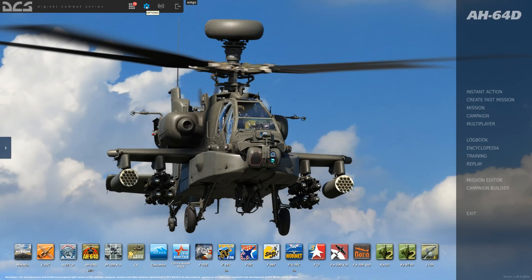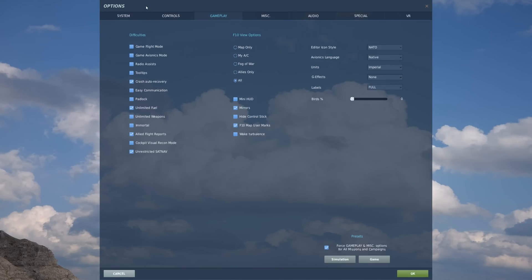To determine how the CPG identifies units it spots, it can be determined by how you set up your labels and F10 map view options. Select Options and then the Gameplay tab. From Labels, we can select from the following: Full and Abbreviated allow the CPG to automatically know the unit's coalition and unit type. Symbol Only allows the CPG to automatically know the unit's coalition. And No Label or Dot requires the CPG to manually identify everything about the unit.